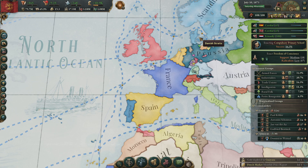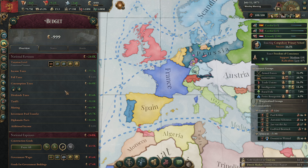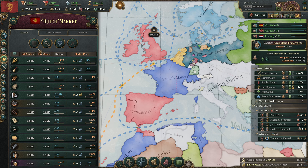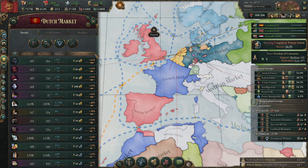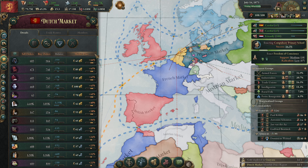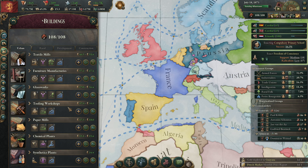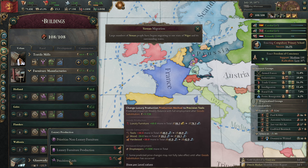Should we lower the taxes even more? I'll do this and remove the cons — this is a lot of money. Let's look at our market. We have too many paintings and we still need more luxury furniture, so let's look at our furniture stuff and furniture factories.